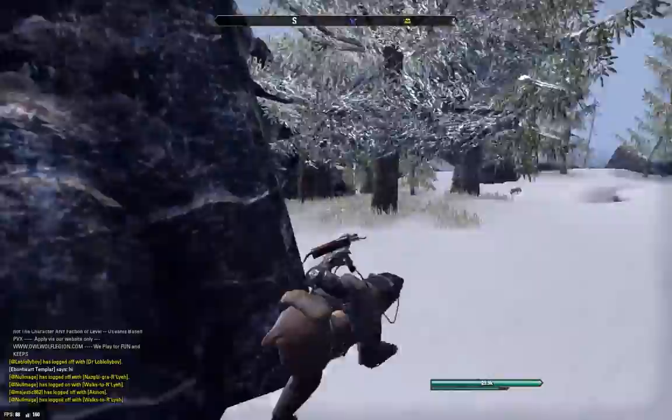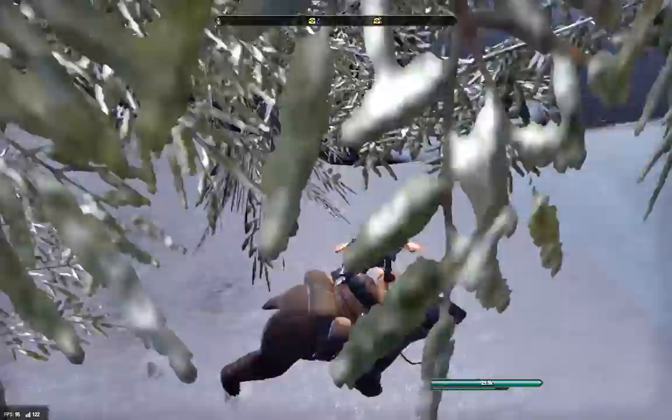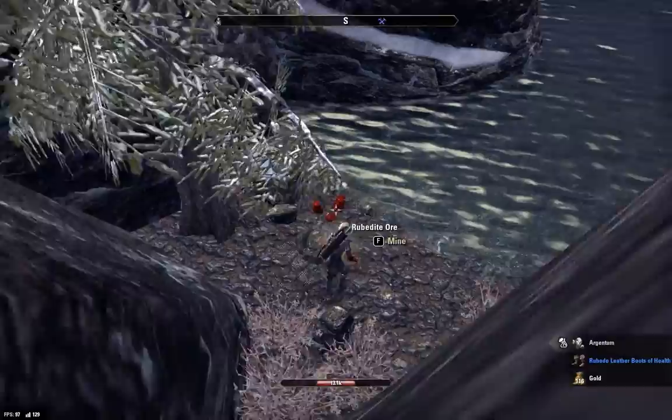There's a chest that comes right behind this tree here. There's supposed to be a chest that spawns there. Then you keep coming along this rock face until you get to this little dip, and there's supposed to be a chest that spawns right here. After you check for that chest, come back along the rock face the other way, go a little bit up, and where you see the tree, jump down — and you can see I found a chest there.